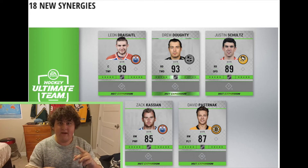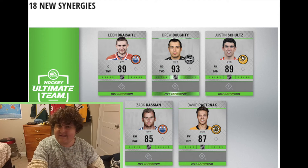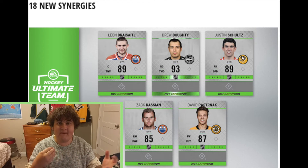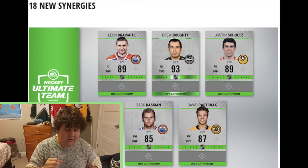A cool thing about these is that some players who had previous cards — such as Pastrnak, Justin Schultz, and Kassian — had gold base cards before that were really garbage and no one really wanted to use them. Now you have a chance to use an actual good card from them. It's basically like a super boosted inform card, which is pretty exciting. Pastrnak's card is going to be really cool.